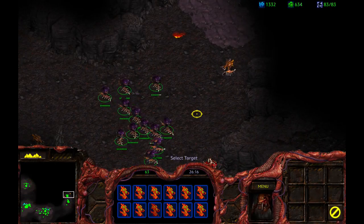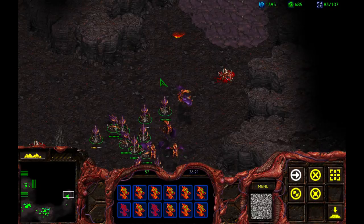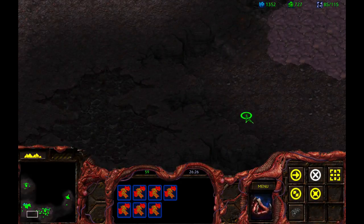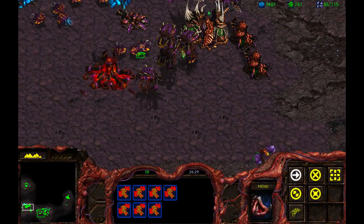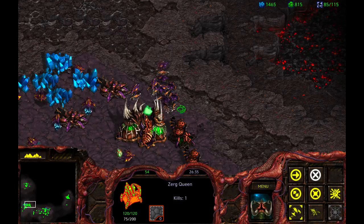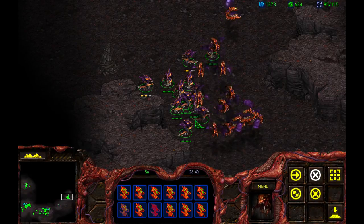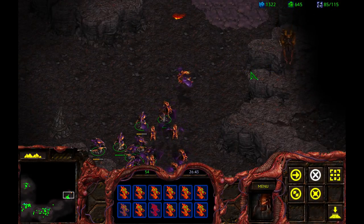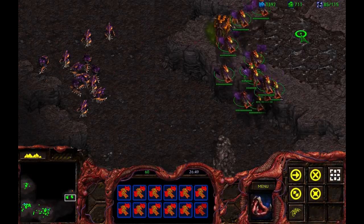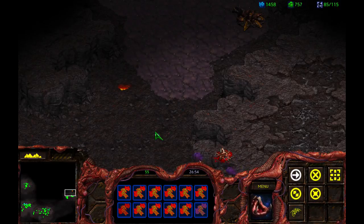Except there's a small encampment up here. I might have to get another round of Hydralisks. Occasionally we'll get an assault from up here, which includes a Hydralisk. Upgrade the Flyer attacks, because you know what's coming — I'm going to make Guardians. Just take out some of these things for me.